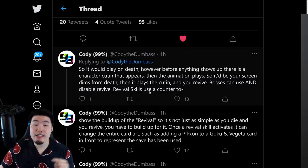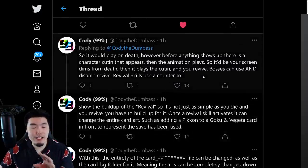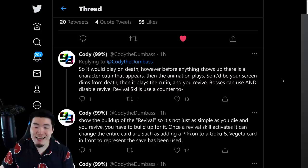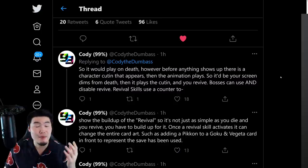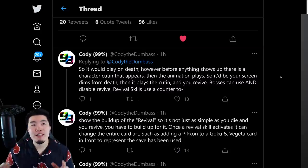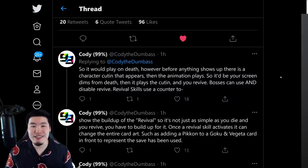Bosses can use and disable Revival Skills. So basically what he's saying is that there are probably going to be some events where a boss can use Revival Skills, which means you'd have to kill them multiple times before you actually win the event. One example would be like you're fighting Perfect Cell, you kill him, he explodes, and then comes back as Super Perfect Cell. Or Frieza comes back as Angel Frieza, Goku comes back as Angel Goku, so on and so forth. Bosses can make use of these Revival Skills.